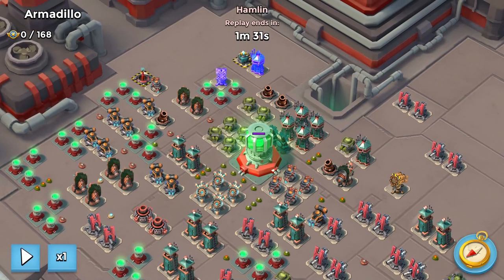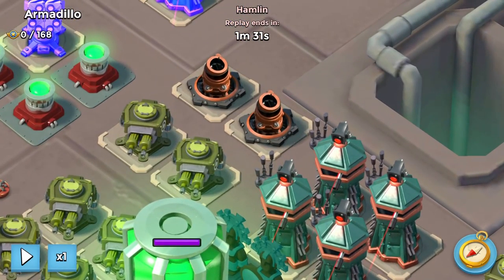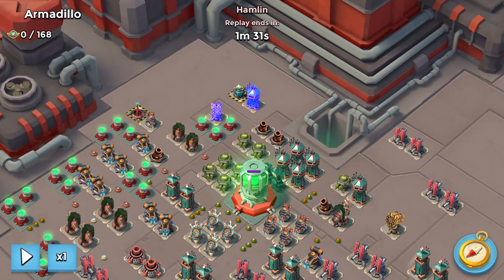We got a bit of an easy layout. The reason I say that is because usually these mortars and machine guns here are actually rockets, so we got off a bit easy in that regard. But as you'll see in the final attack, there's not a whole lot we do that you would have done different in a normal scenario.